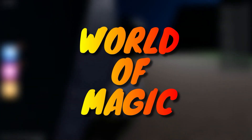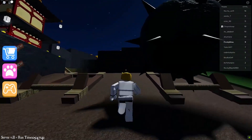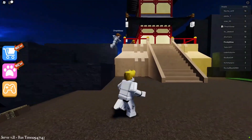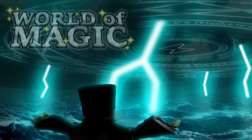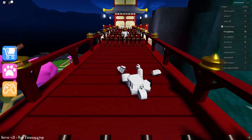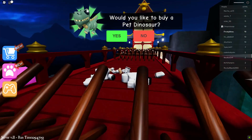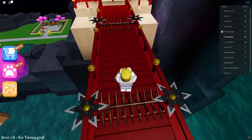World of Magic is a fun magic roleplay where you can explore the realms, discover new magic abilities, and form a guild. You can either save the world from evil by becoming a strong wizard and be praised by ordinary people, or you can become a dark wizard and learn rare and prohibited spells while being chased and hunted down by the magic council. Try this fun magic game out.